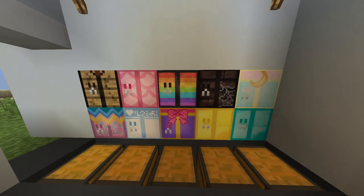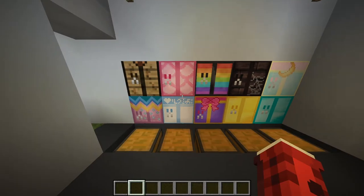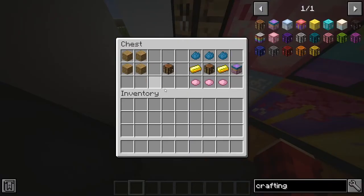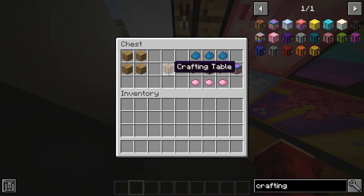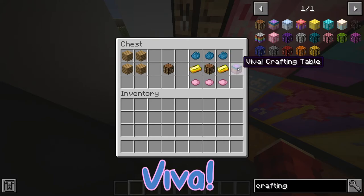In these chests I have the way that you can make the crafting tables, with them in your hands ready to go. First you will obviously need a regular crafting table, which is wood — but we all know how to make a crafting table so we can just move on from that. To make the Viva crafting table you need some cyan dye, gold, and some pink dye, and that will give you the Viva crafting table.